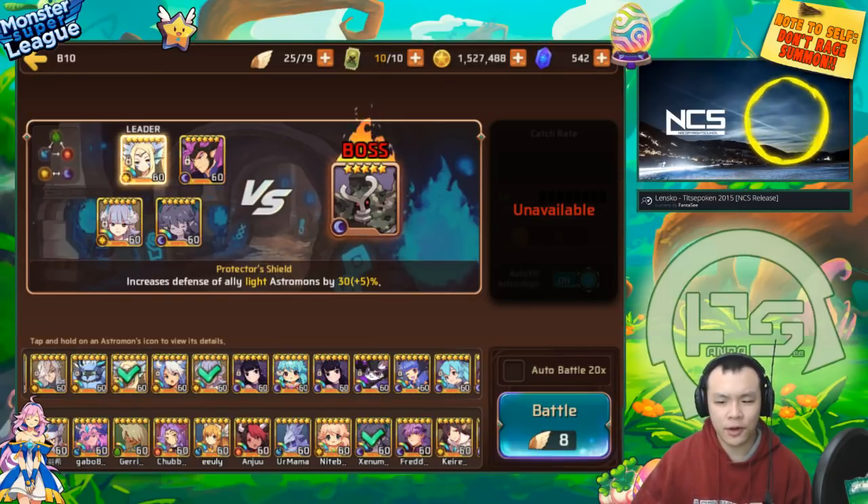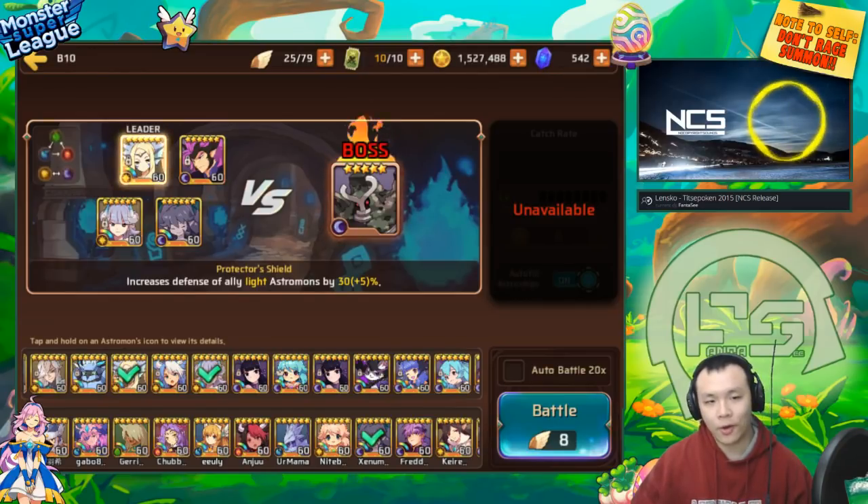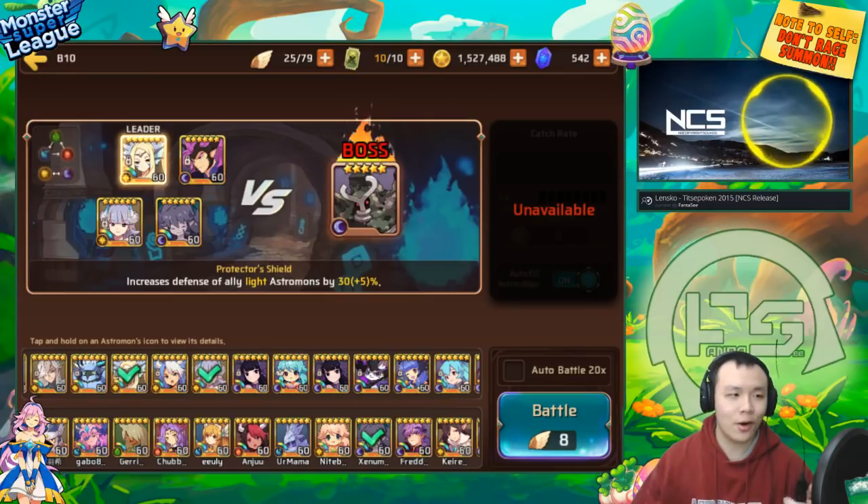I don't think I've done a dark moonflower spotlight before. I'm going in here with my basic testing team - going with a light lead so they get bonus defense, and I'll basically use these two to keep the team alive.